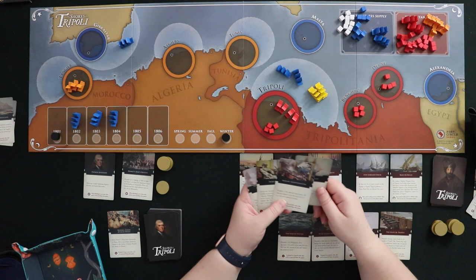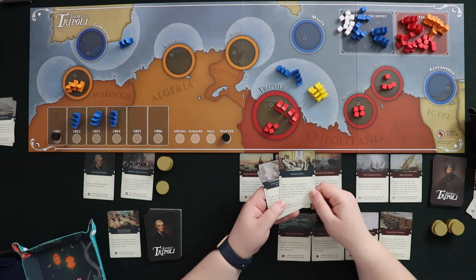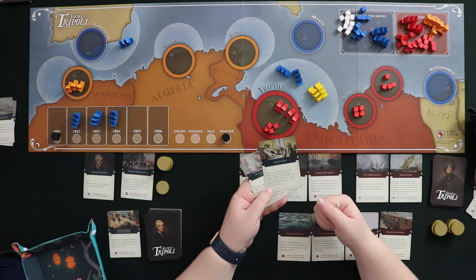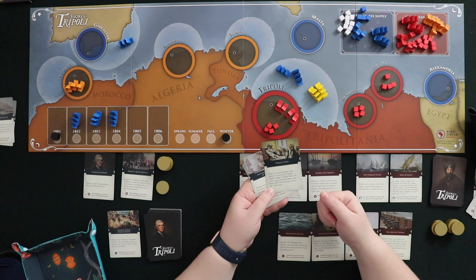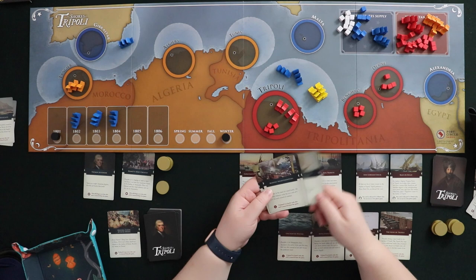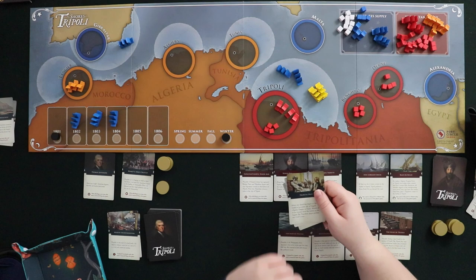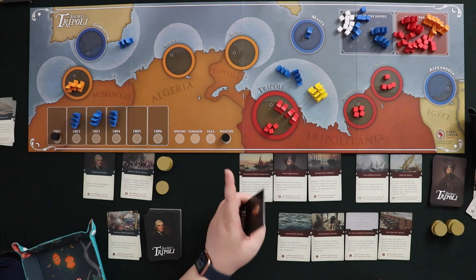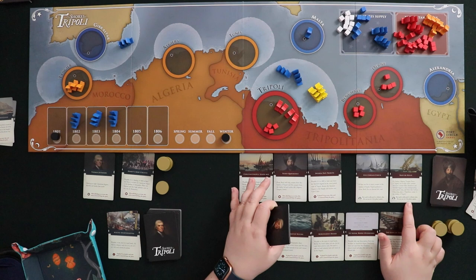Now it's winter and my turn. I don't want to play Naval Movement yet and I don't have land battles coming up. I could do Tribute Paid — move a frigate to an active Tripolitan ally, return their Corsairs to supply, but the Tripolitan player receives two gold coins. I'm not sure about that. I'm going to go ahead and build a gunboat by discarding Marine Sharpshooters. So that goes in the regular discard, and I put a gunboat at Malta — the next time I get into a fight, I've got a gunboat to help me out.